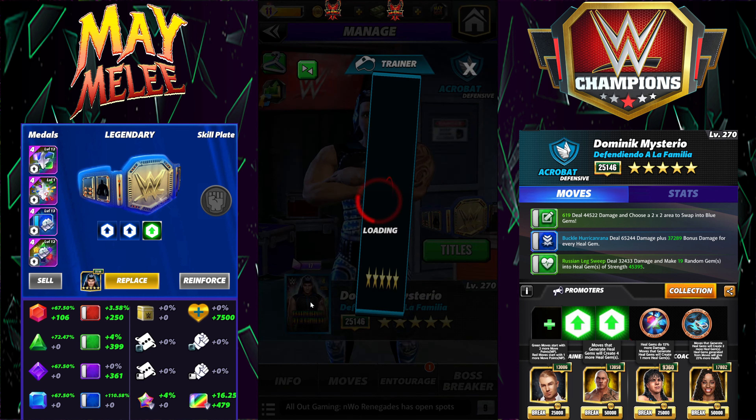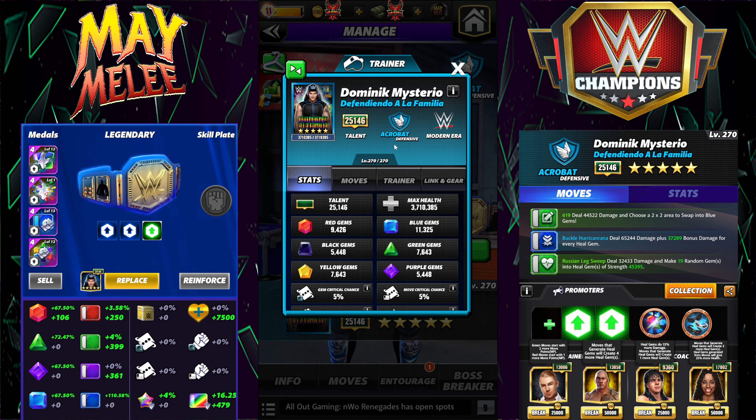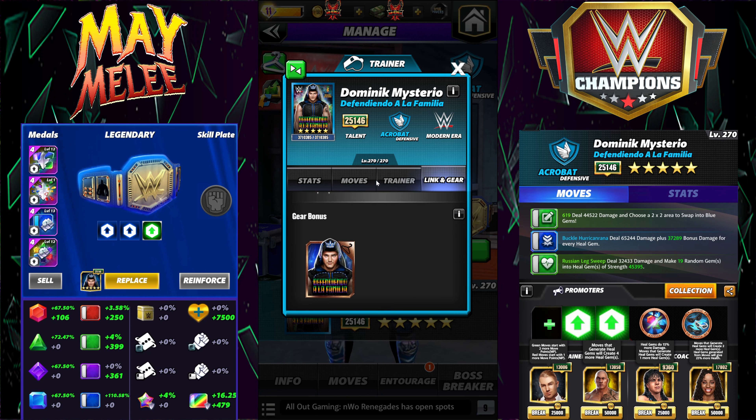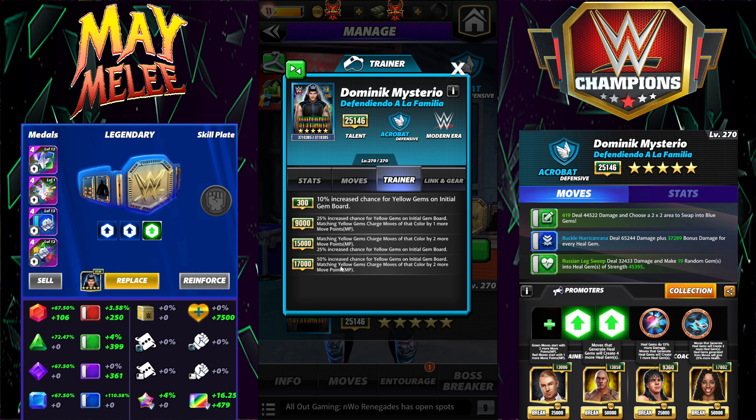Let's take a look and see here. He's a modern era acrobat, defensive. He's got the raw link, the modern era link, and he has the one gear, the standard one. He is a trainer at 17k. He's going to have a 50% increased chance for yellow gems on the initial gem board, and then matching yellow gems charges moves with that color by two or more move points.